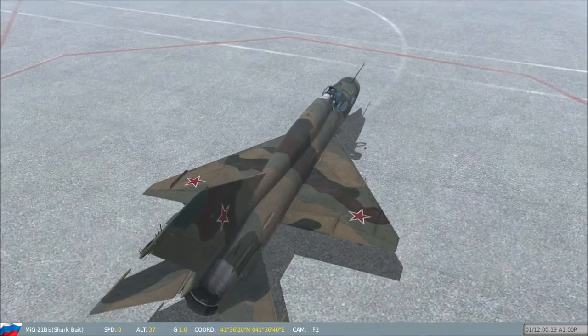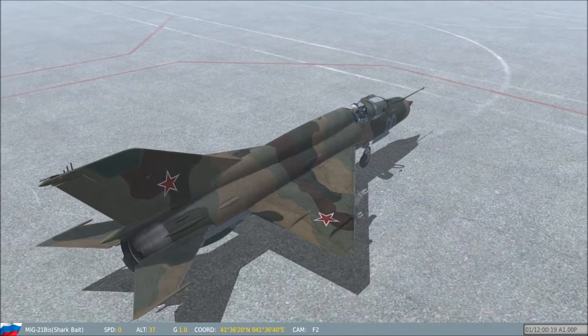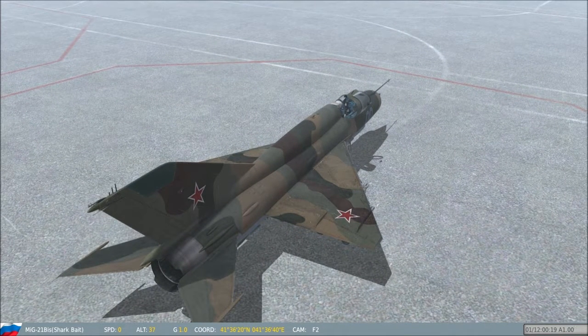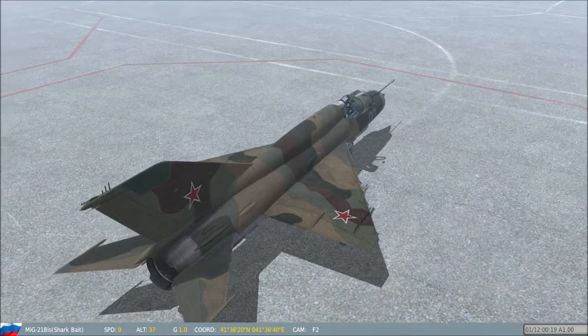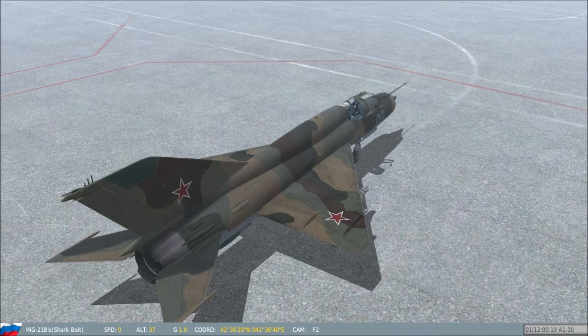Its basic layout was used for numerous other Soviet designs. It was a lightweight fighter, achieving Mach 2 with a relatively low-powered after-burning turbojet, and thus comparable to the American Lockheed F-104 Starfighter and the French Dassault Mirage III.